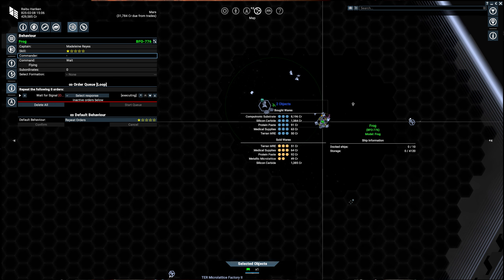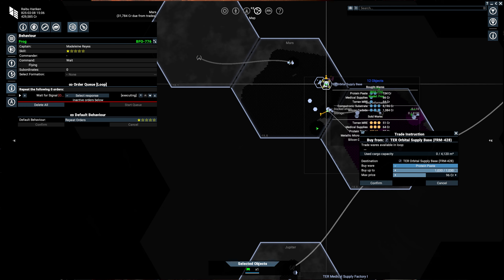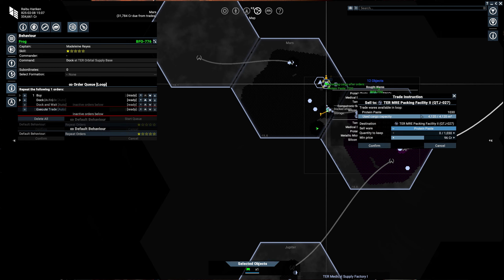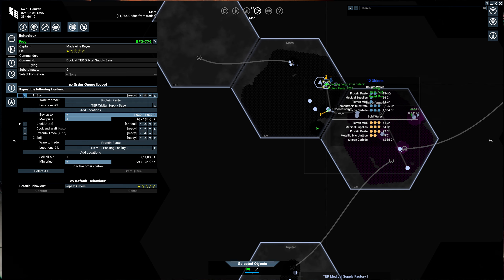So we're going to do the same trade. We're going to buy the protein paste for 92. Notice you get a different screen here — it shows where to buy, buy up to, what price, how much cargo and stuff to use. Just hit confirm. And then same as before, you go to protein paste for the sell — minimum price it'll sell for, quantity and stuff. Hit confirm and done. If you look over here it's got a buy and sell leg now. So it's doing the buy leg and the sell leg, and you can expand these to see the details of what each one does.